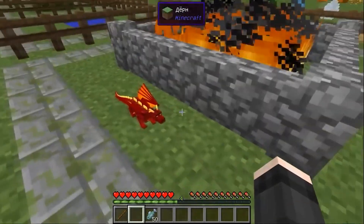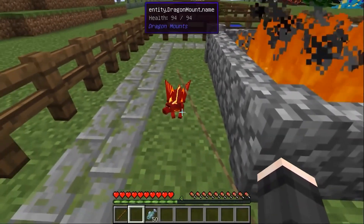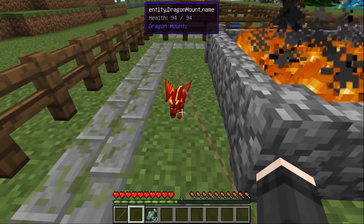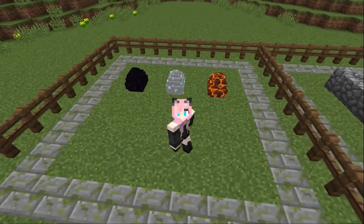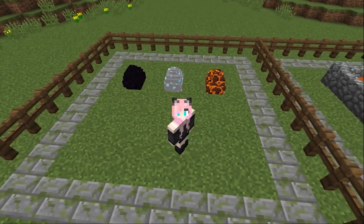With a stick or a bone, you can make the dragon lie down or stand up. With a leash, you know what to do. Now I'm going to tell you what conditions need to be met to get a dragon of one kind or another.